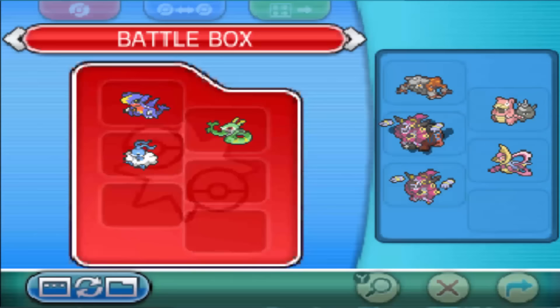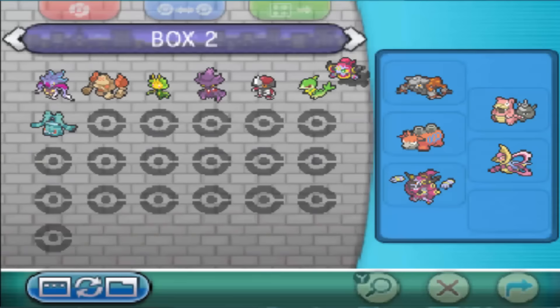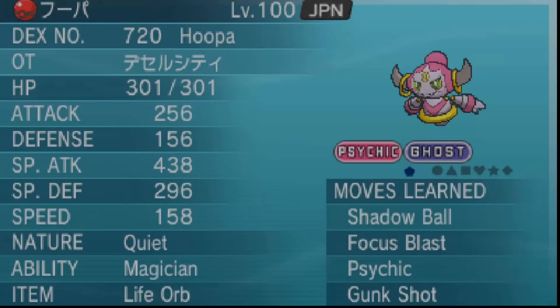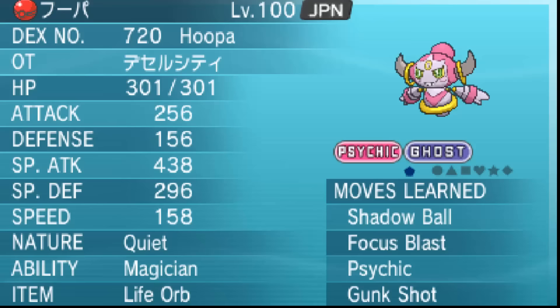That means you can't have Hoopa Unbound in your battle box — it will immediately transform back into Hoopa Confined, which has a very different move set. You can't use Hoopa Unbound in your battle box or in your normal boxes. If you're going to use Hoopa Unbound, you need to keep it in your party.